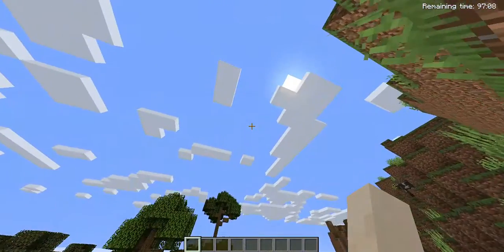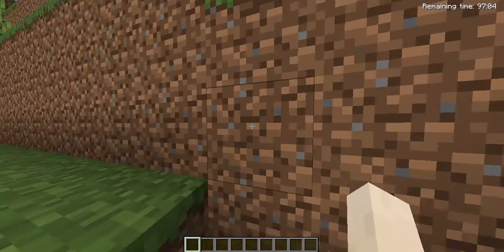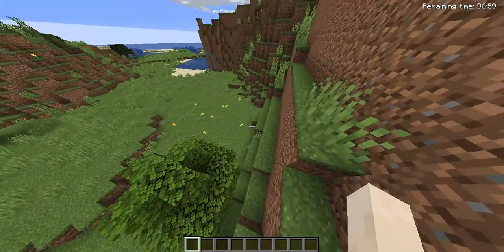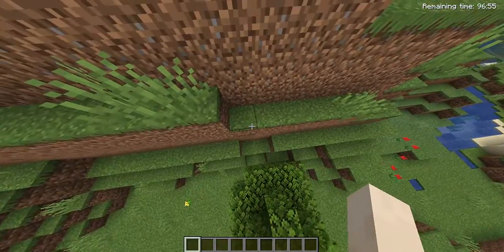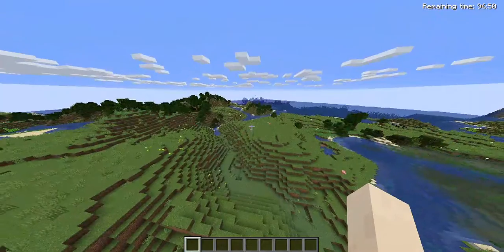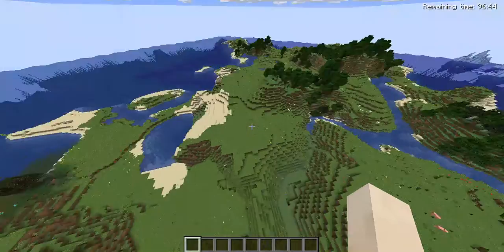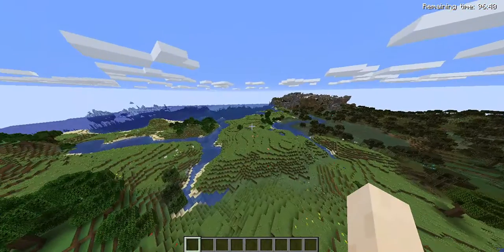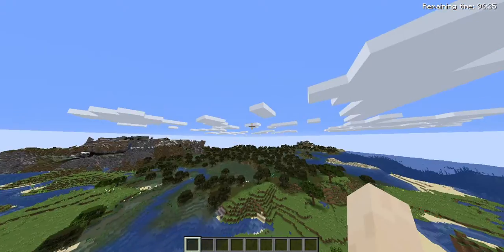In Survival, you can try to survive the deadly monsters and test your skillsets surviving in the open world. In Adventure, you cannot do much — for example, breaking blocks or breaking trees. You can't craft stuff. You can only explore. That is Adventure mode.